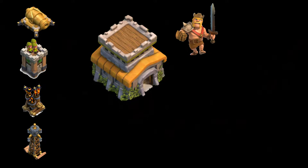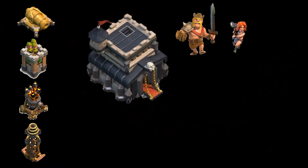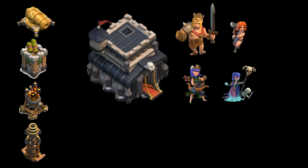At Town Hall 8 you have the Barbarian King, the Hog Rider, the Valkyrie — you're starting to get some good offensive troops. In Town Hall 9, engineered bases upgrade defenses like the Tesla and Air Defense because they carry very little war weight. They also get the Archer Queen, the Witch, and the Lava Hound — much stronger troops.